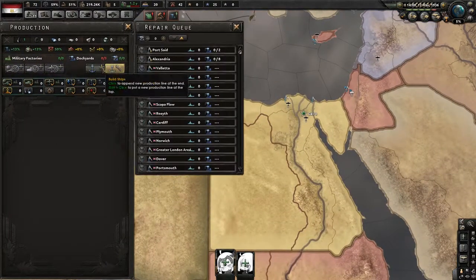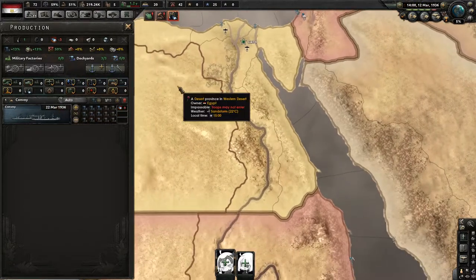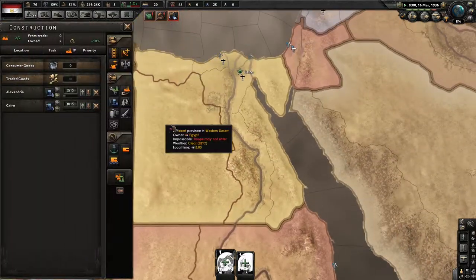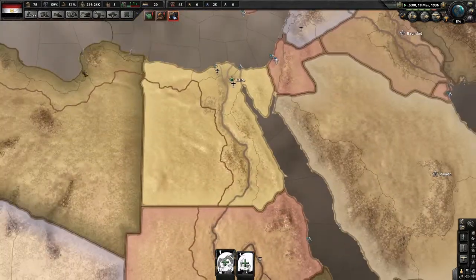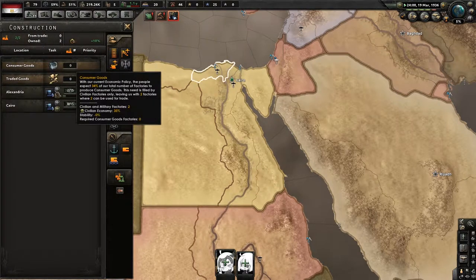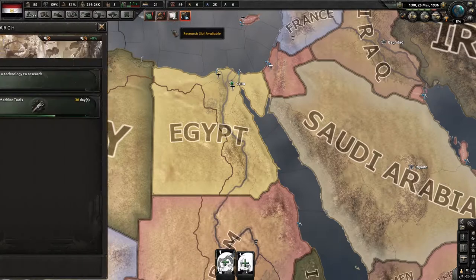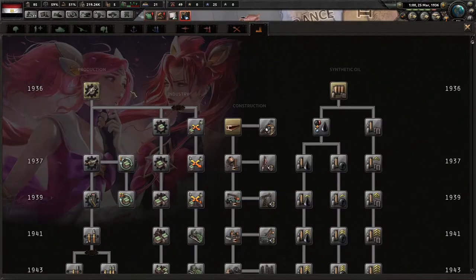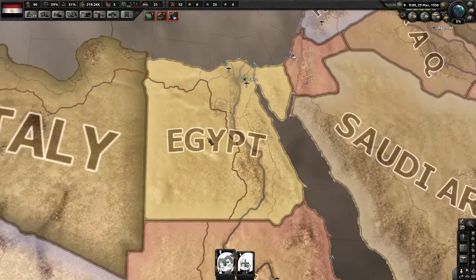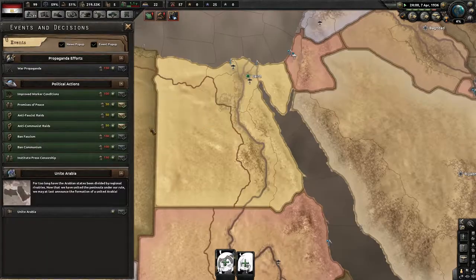Once you get your dockyards, you want to go completely into convoy production. Don't worry about iron because it doesn't really matter right now — you just want to get as many convoys out as possible and build dockyards as quickly as possible. If you trade even one civilian factory, the other one will go to consumer goods, so you don't want to be trading. I'm actually going to be using an exploit — you'll see what it is in a second.